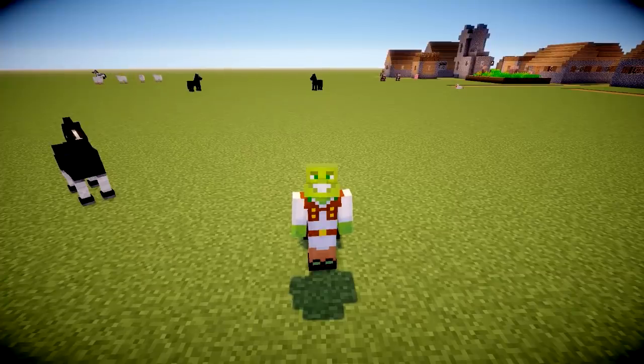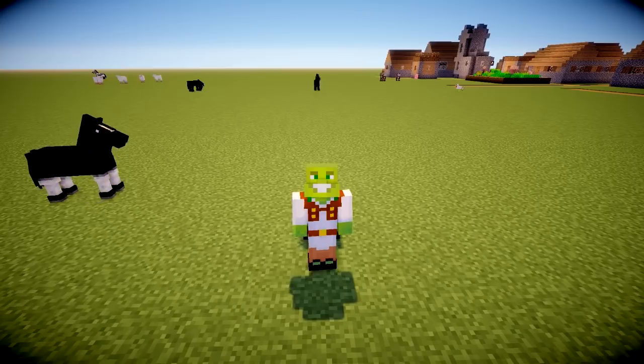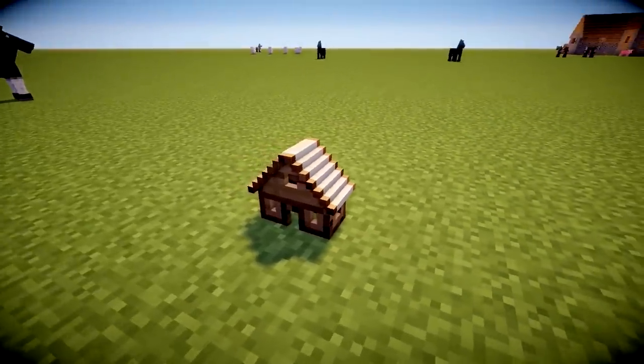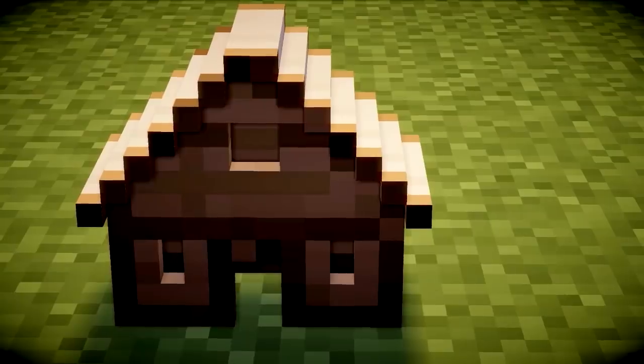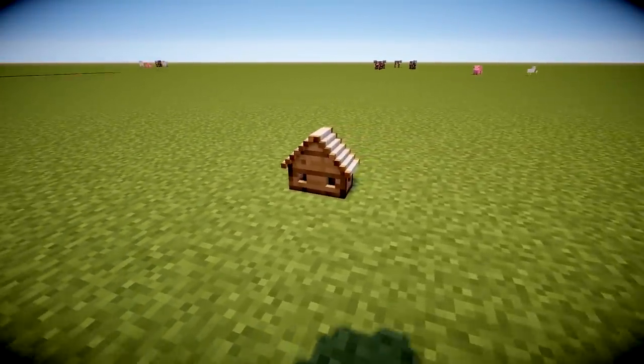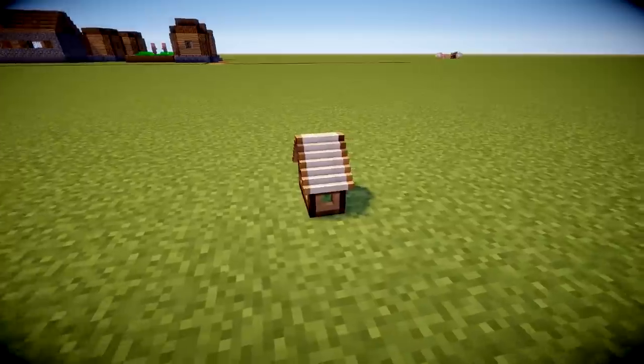Imagine this — you're on Minecraft, you want to build something small. So small it can fit behind a person and you don't even know it's there. Like this house, for example. I built this little house here using the Chisel and Bits mod. I placed each block individually and you get a very cute little house.